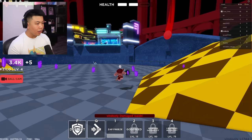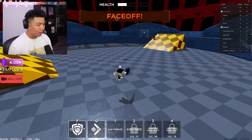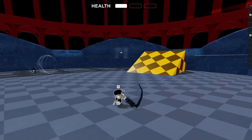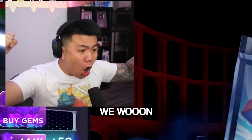The ball, the way it comes at you, it's so trippy. I killed someone? I'm stuck on one HP, guys. 1v1. What's he doing? Zap Freeze. I actually won! We won! Let's go!